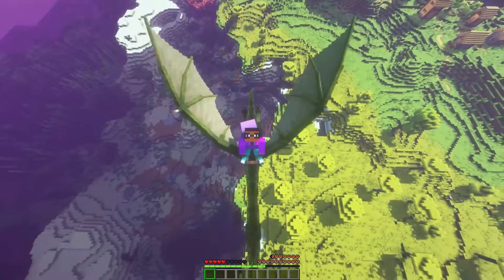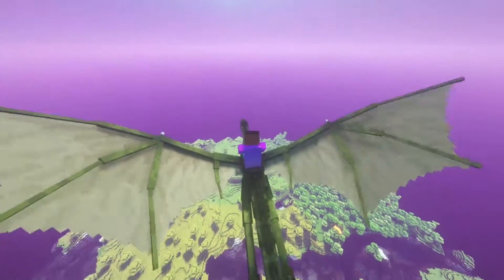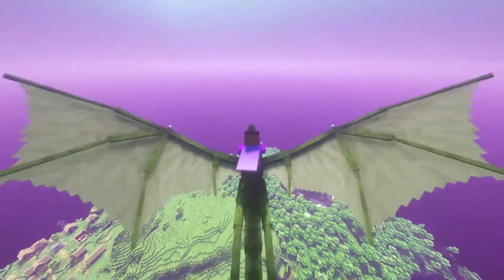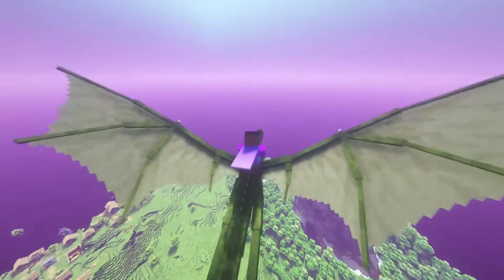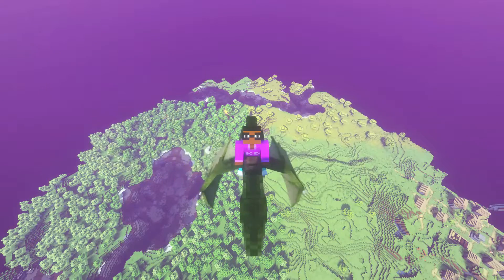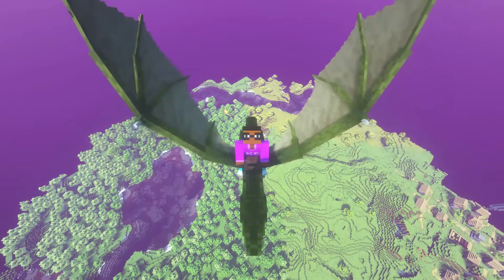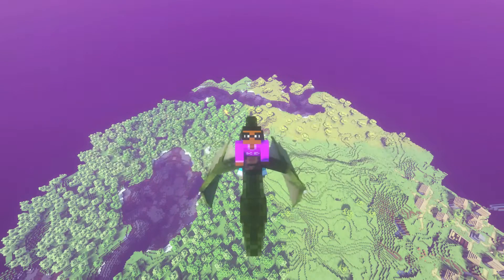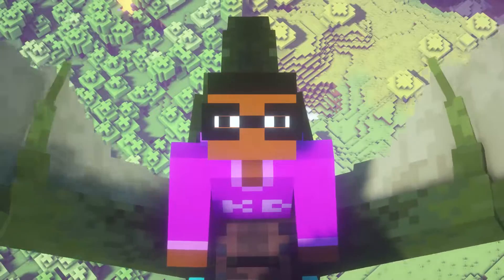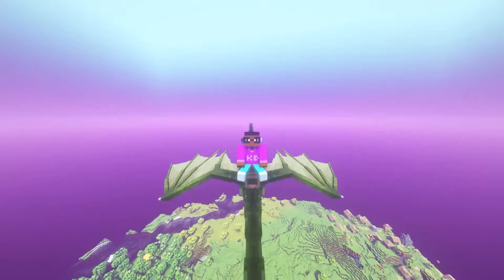From up here I can get a good view — look at this view, wow! I can see my whole world with render distance set to 16, seeing all the nice greenery and chunk loading. Anyway, that should conclude the Useless Reptile mod showcase. I'll include the mod download in the description so you can try it out yourselves — it's pretty good for transportation and showing off that you can ride a wyvern in Minecraft. See you guys next time on the next Minecraft adventure!